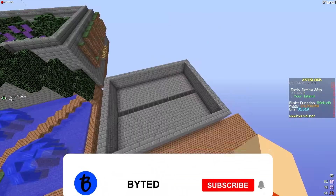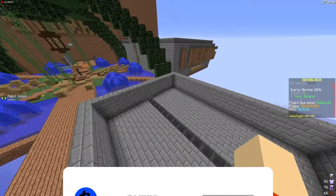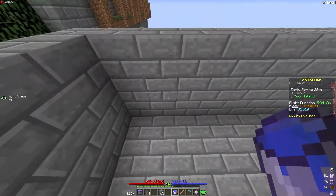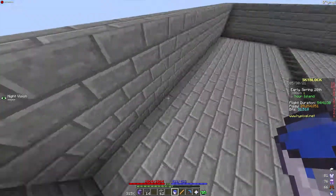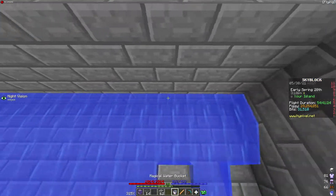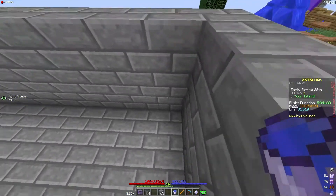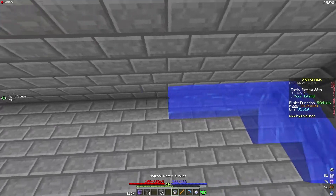Now that you have placed your hopper system but not yet the chest system, we are going to place our water. Grab your Magical Water Bucket or Water Buckets and place them on one side of the wall where you want the enemies to drop and die in the water. Just spam your water along the wall like this. Then go to the other side if you want to do another side and repeat the same thing.